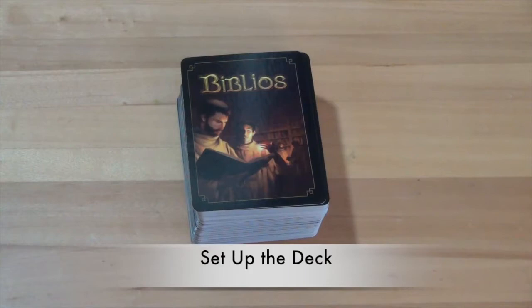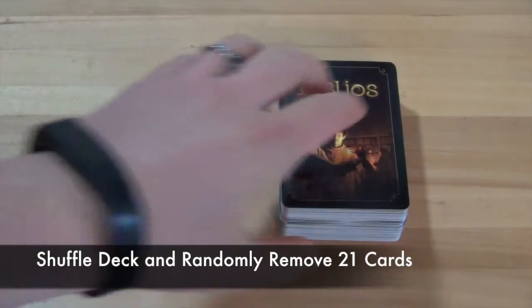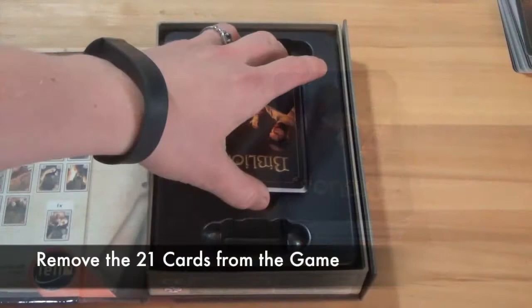Next, set up the deck of cards. The deck will be adjusted based on the number of players in the game. In a two-player game, remove two of each value of gold cards from the game. After doing that, shuffle the deck, then randomly draw 21 cards from the deck. The randomly drawn cards will also be removed from the game. Do not look at the randomly removed cards.